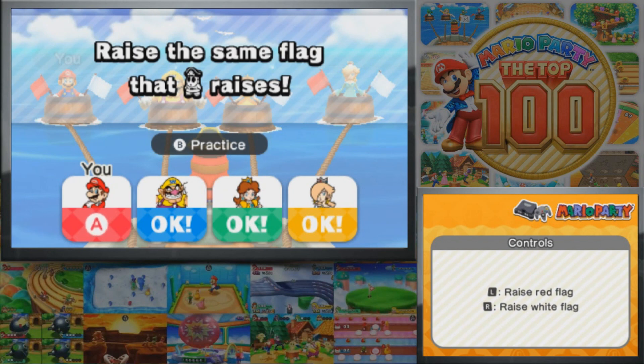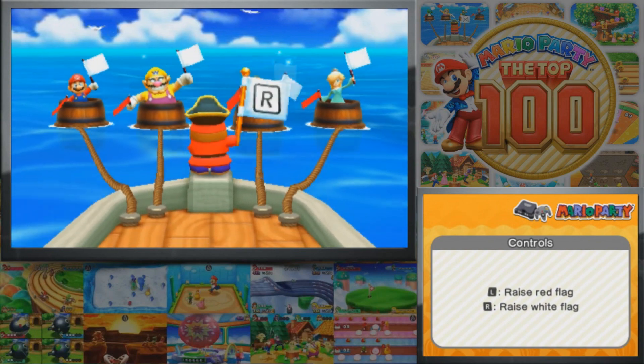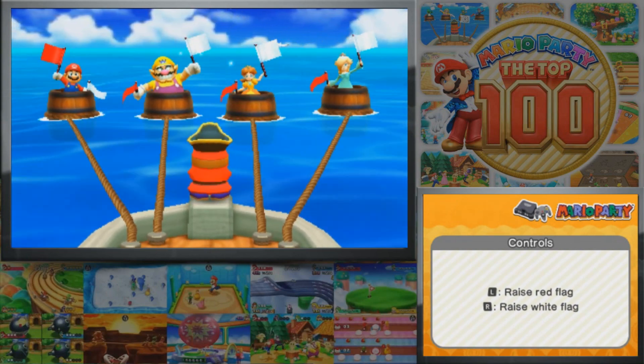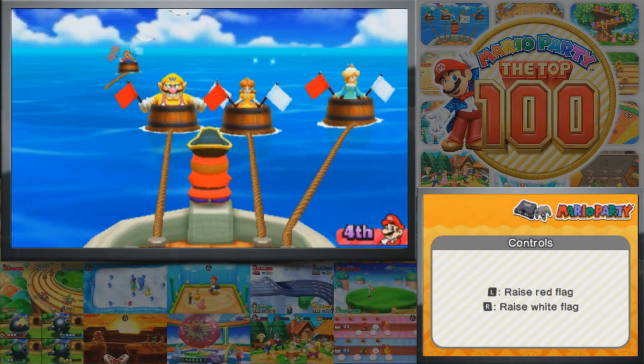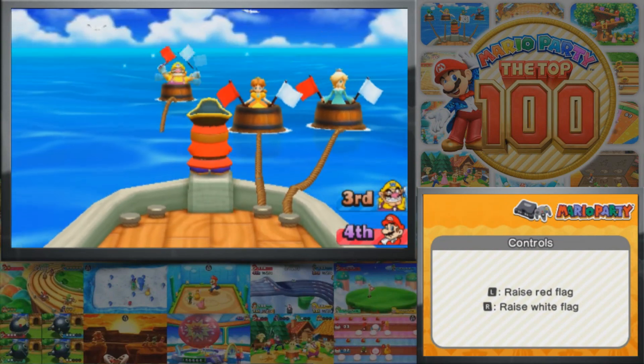Shy Guy Says — raise the same flag that the Shy Guy raises. You raise the red flag with L or the white flag with R. I find it kind of weird that the red flag is on the left when, you know, red, right, R — but it is what it is. One thing to warn you: this game plays a little differently than the original. He's not going to raise two flags at once, so keep that in mind. That admittedly threw me off the first time — I was expecting that to happen. I'm just so used to the fake-outs being slightly different, and they're much different in this version.